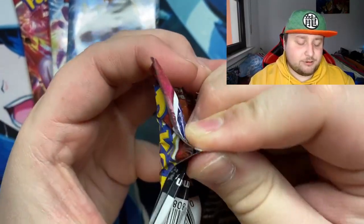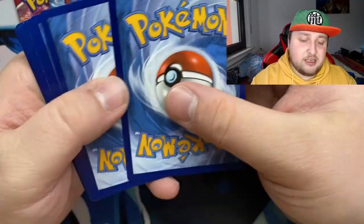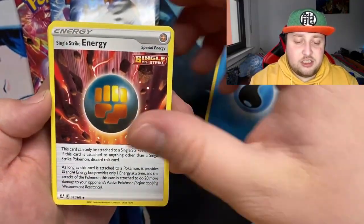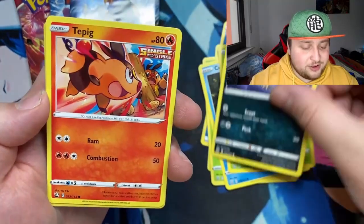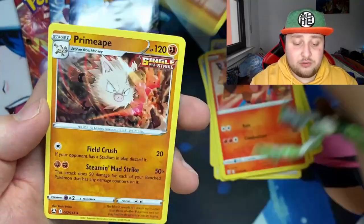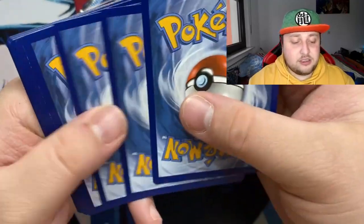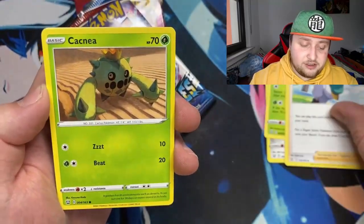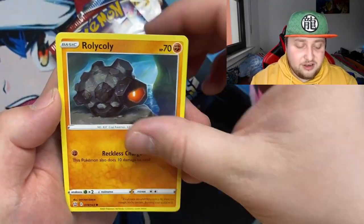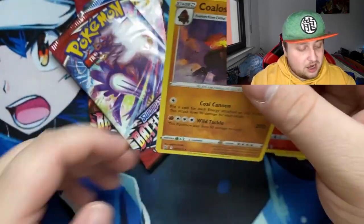That card name Rillaboom is just stupid - whoever came up with that. Okay, next pack: water energy, single strike energy, Luxio, Durand, Corphish, Scatterbug, Kubfu, Murkrow, Topic single strike - very cool - Feelings rapid strike reverse, and Prime Ape single strike. Three packs left, it's not looking great for rapid strike. Double tap again - doctor's energy, Dewblades, Rapid Strike style Mustard, Cacnea, Spoink, Rolycoly, Pheliash, Espurr, single strike reverse Topic, and a holo Colossal.